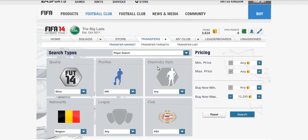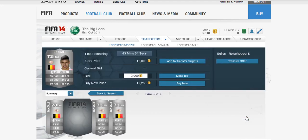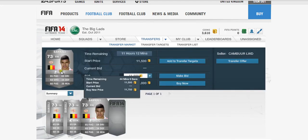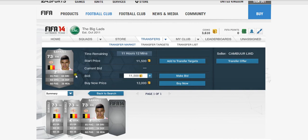Hello guys and welcome to episode 46 of FIFA 14's Stats Analysis. Today we're looking at a PSV player. He's a right winger and his nationality is Belgium. His popularity has soared up the last few weeks practically because of his pace and his skills. It is Zakaria Bakali.